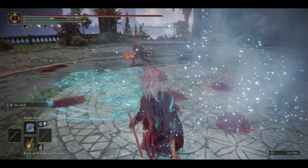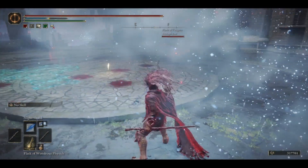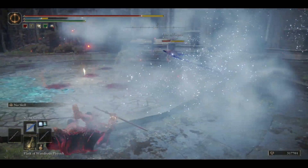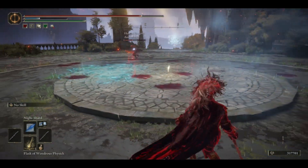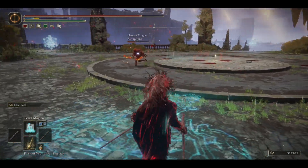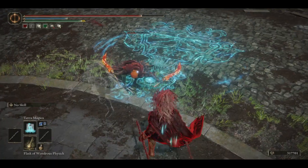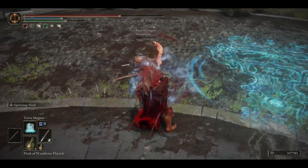I'll start with the Freezing Mist, just to get some area advantage. Let's try him out with some Night Shards, see if he responds. I didn't see that, but you see that trade? One Night Comet for Lightning Spear — much worth it because nothing trades as well as this build. Now we punish with Spinning Slash — perfect.